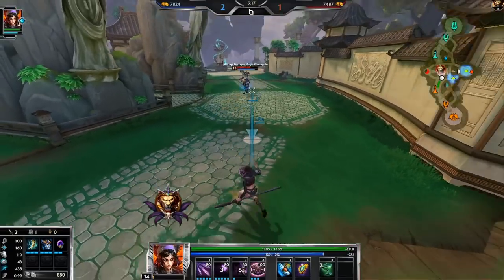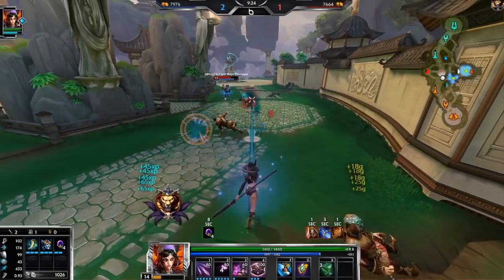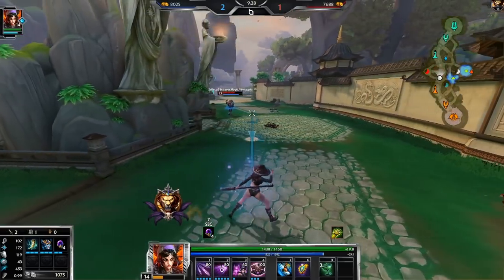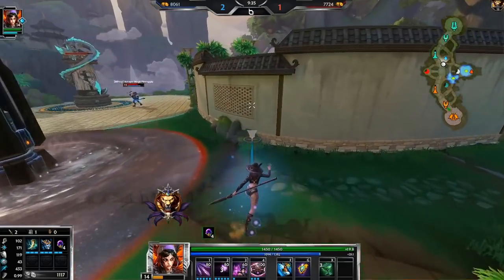I'm always juking to the right when I use my three, so I should probably start juking to the left, otherwise he's gonna start realizing that. His Mannequin's also kind of counters my three because if he hits me with Mannequin's, I can't use my three - it'll just take me out of my invisibility right away. So I have to kind of be aware of that.